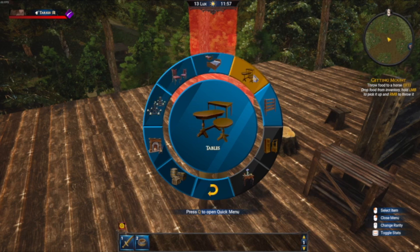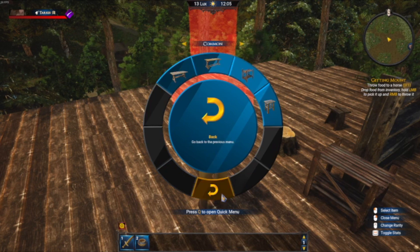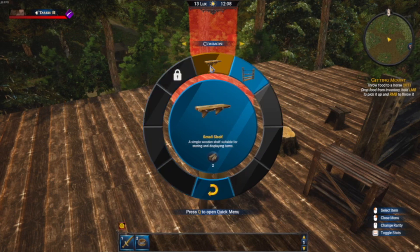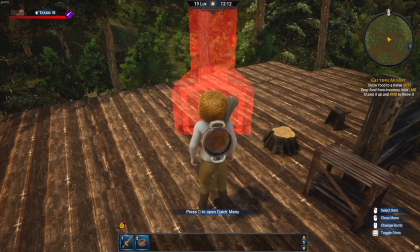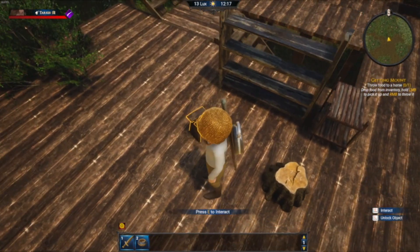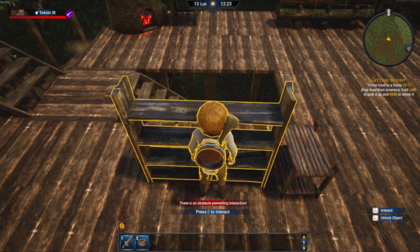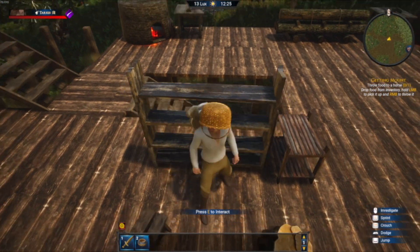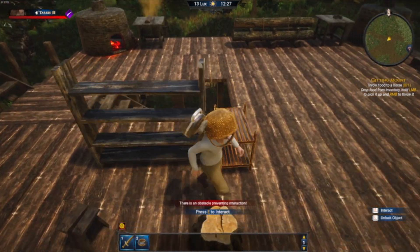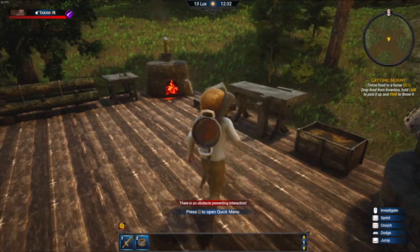Tables and chairs are hit and miss. Even the wooden shelves — when I go to interact with the wooden shelves or some of the benches, it gives me an error saying there's an obstacle in the way. Same thing with the shelves. No matter where I put the shelf, I get that error. So you can't actually put items on these shelves.